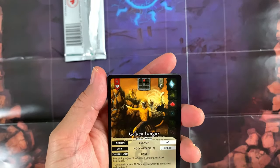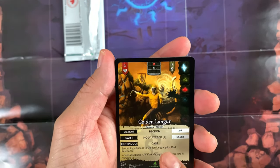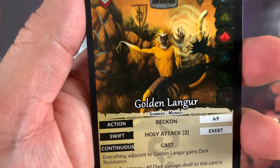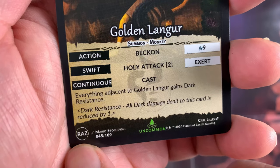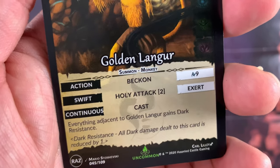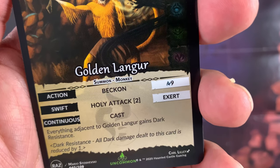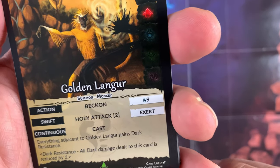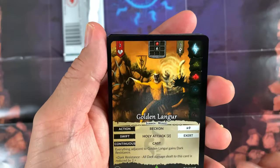The first card is Golden Longer. This is an uncommon card from the Raise set — you can see 'R-A-I-S-E' on the card. It's by artist Mario Stashebski, number 45 over 109. There you go — Golden Longer!